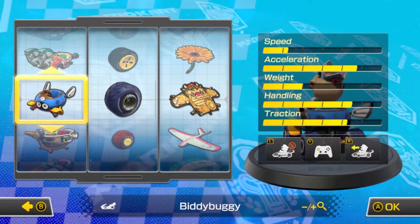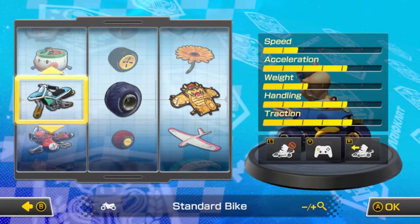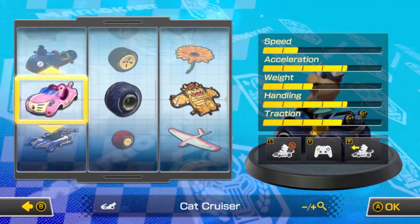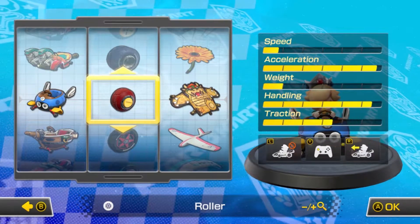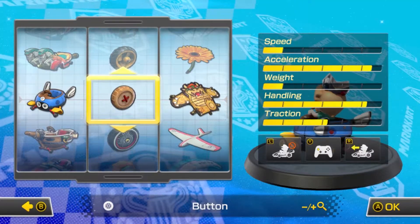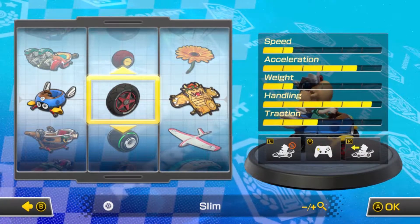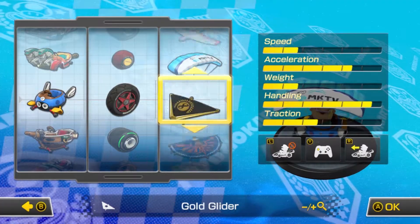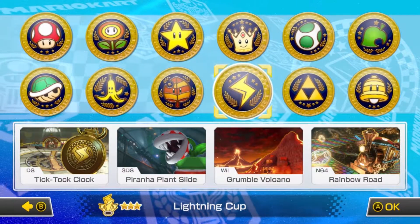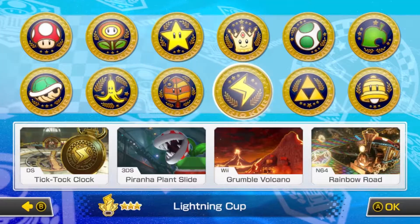Let's try and pick something we've yet to use. The Bitty Buggy is new, I believe the Sneaker is new as well. I'm just gonna go with the Bitty Buggy — whoa, those are some stats. Can we make that go down a little bit? Why is the Bitty Buggy just full of acceleration with zero top speed? Alright, we'll go with the Slim tires to balance it out a bit, and the Gold Glider to bring the speed up. That's our setup, and we're taking on the 200cc Lightning Cup: DS Tick-Tock Clock, 3DS Piranha Plant Slide, Grumble Volcano, and N64 Rainbow Road. Let's go!